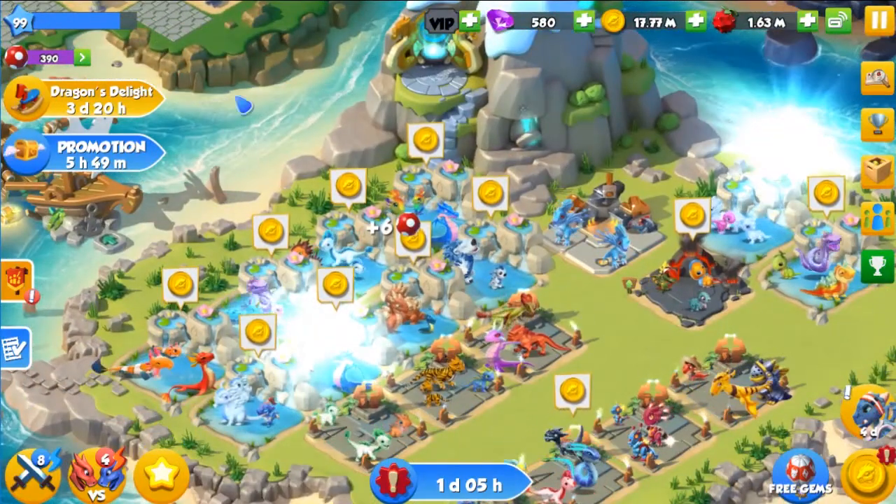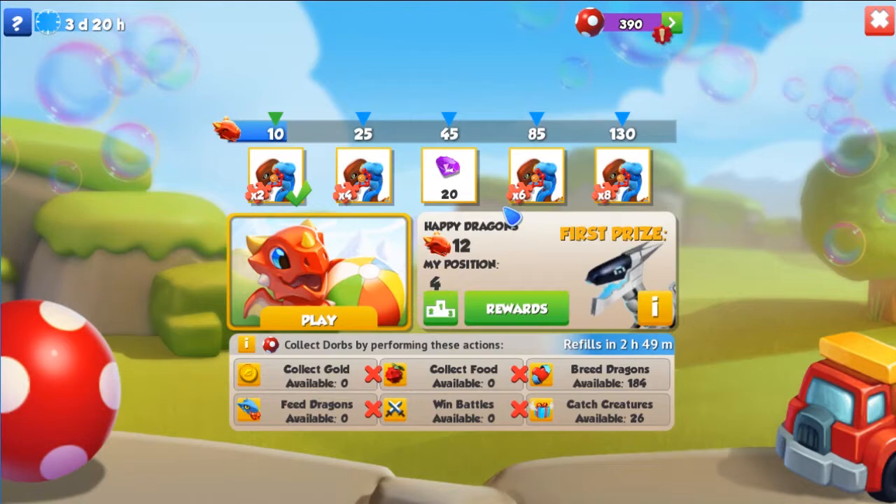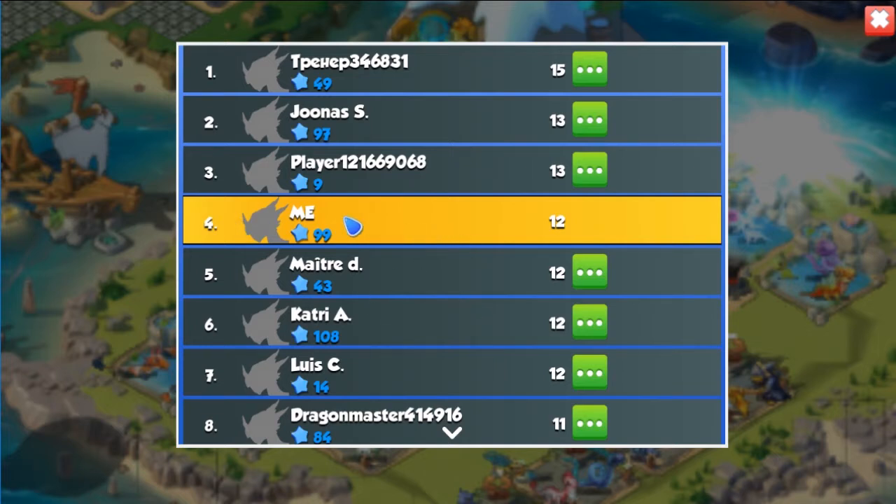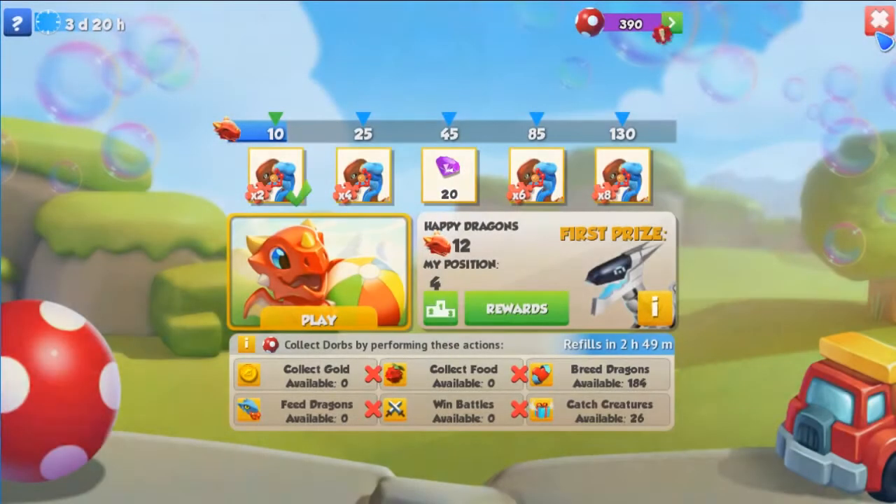I'm collecting all of these so I can show you how the event works. Here it says happy dragons, and based on your position you can get certain prizes. I'm currently in place 4 — I have 12 happy dragons, since I've been playing the event for a little while now. The first guy here has 15 happy dragons, which isn't that far off.